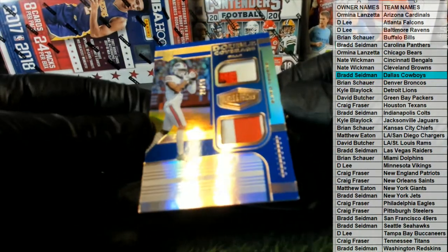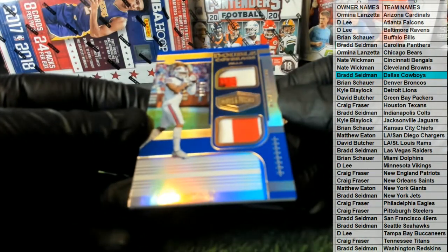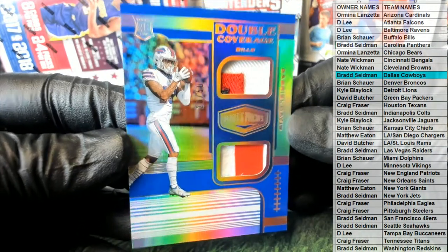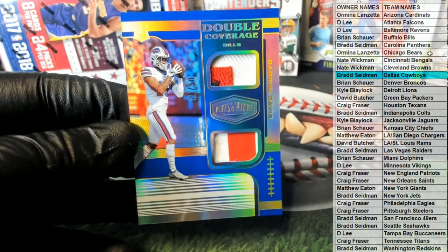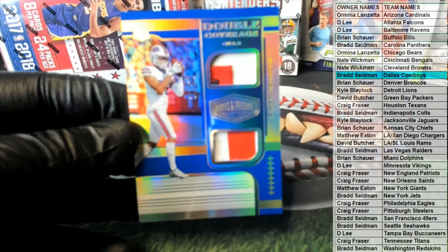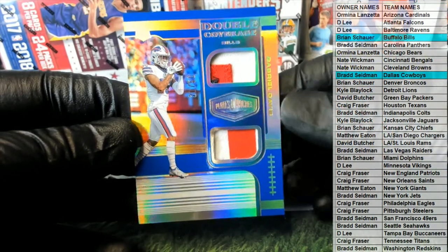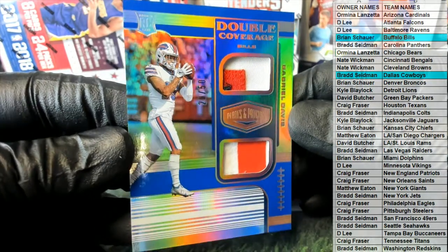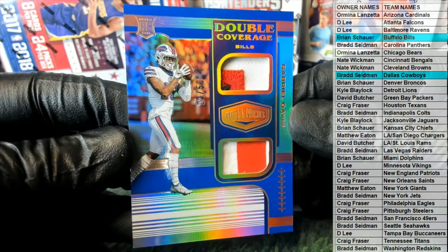Next one right here is double coverage — Gabriel Davis, 20 of 50. Nice three-color and two-color right there. Good one for the Bills. This is Brian S. Alright, Brian, very good. I think it said 800 raw. Gabriel Davis, that's very nice.